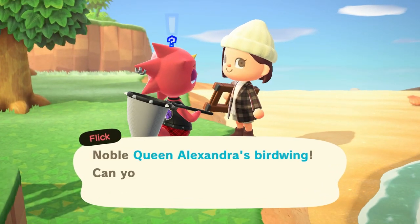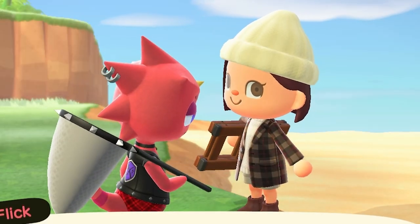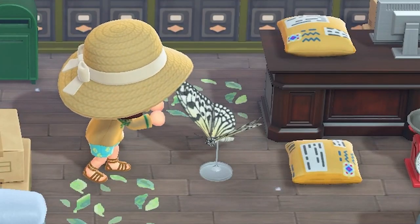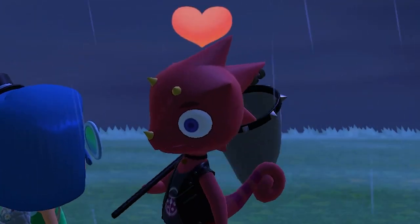Along with purchasing your bugs, Flick will also make a statue of whichever bug you choose. These commissions cost 3 bugs of whatever you want them to make. If you want a cool statue, make sure you save up your bugs — the butterflies are my favorite. You can only request one commission per visit; if you want multiple, you'll have to wait for Flick to return.